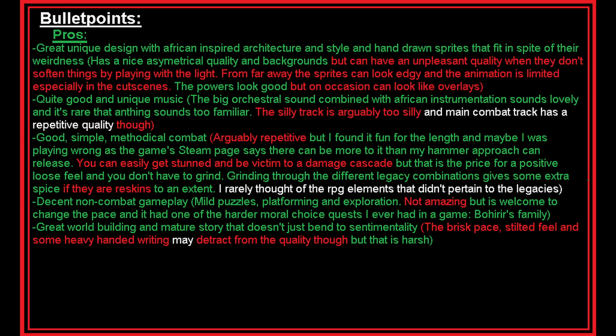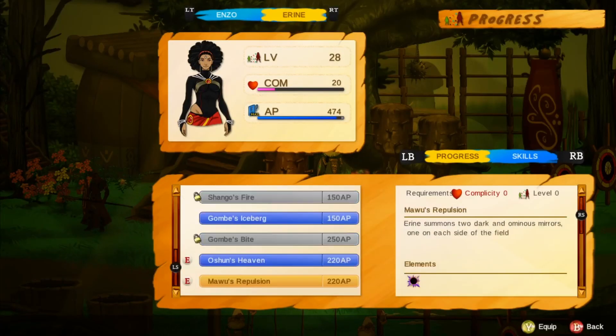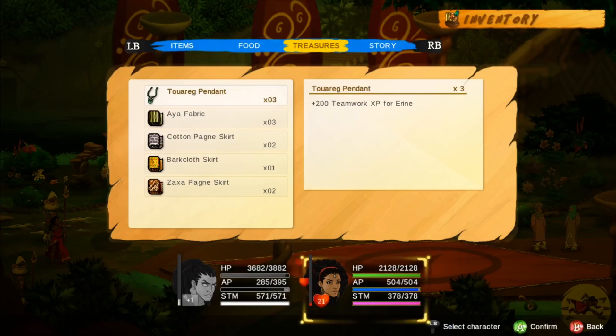Good, simple, methodical combat — it's fun but arguably repetitive. But for the length of the game I didn't find that bothersome, especially since it gives you different legacy combinations to grind through. Even though there are re-skins to an extent, that's a nice bit of spice. And you don't really have to grind — you do this on the way to the objective. A lot of people will appreciate that. Sure, getting stunned and damage cascades are common enough, but it's loose in a fun way. You jump really high, can easily keep enemies in the air, and when enemies bunch up together you can hit multiple enemies at once.